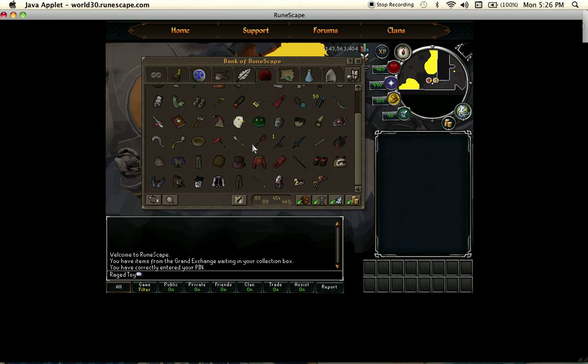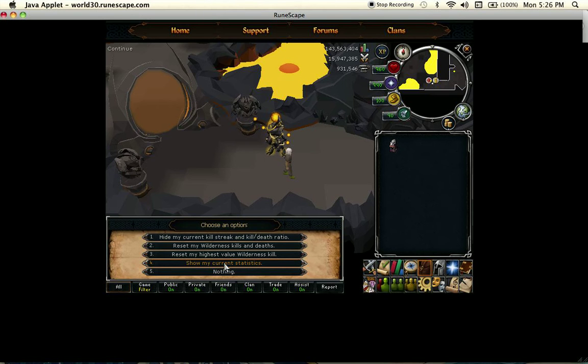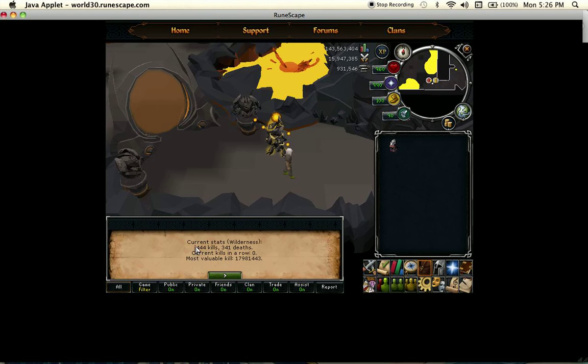Here we have random outfits and junk — full queen guard, that's a bunch of junk. Then my wild stalker helmet where you can check how bad I am at PKing: 44 kills and 341 deaths, and I've never killed a bot. Well, actually I've probably killed one. But yeah, I suck.